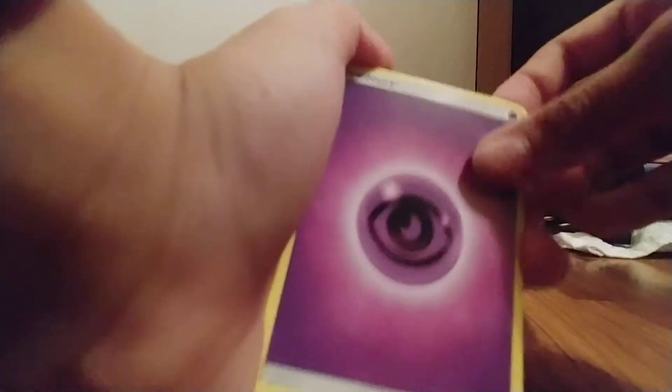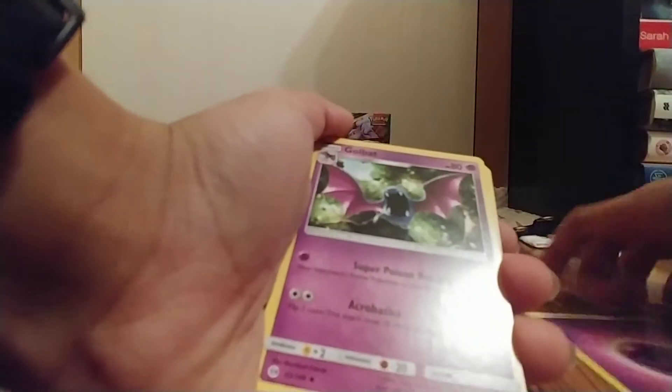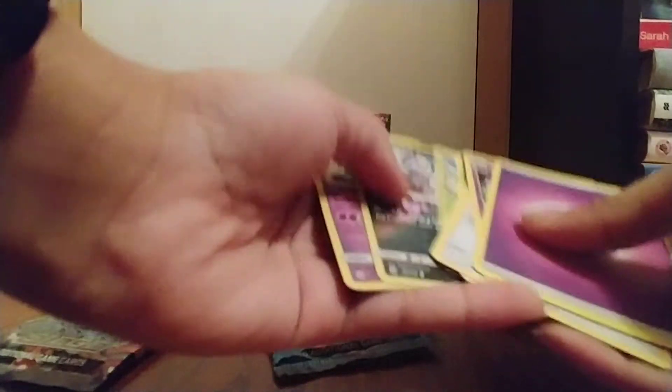I forgot how the code card works in these. Okay, neither one of us knows what it is. One, two, three, four... Psychic energy. I don't want to do it like that, I want to see if I can do it this way.